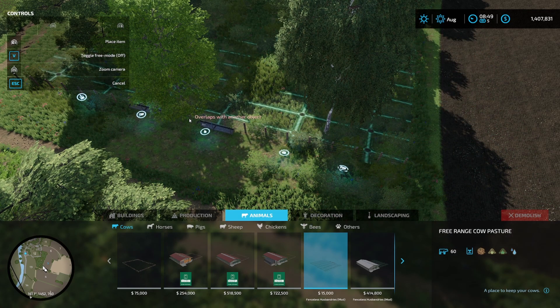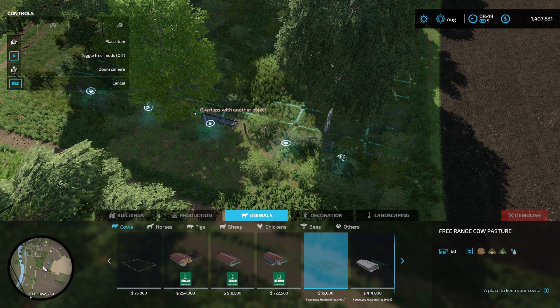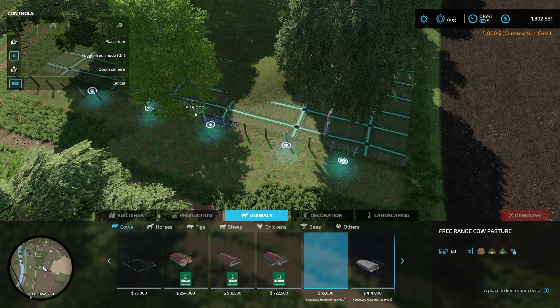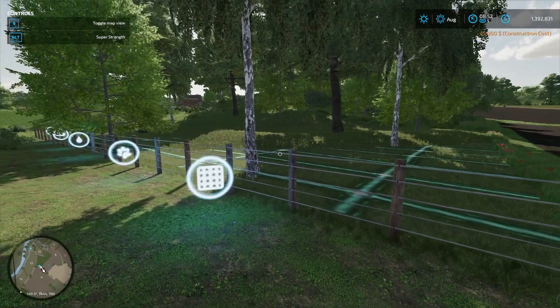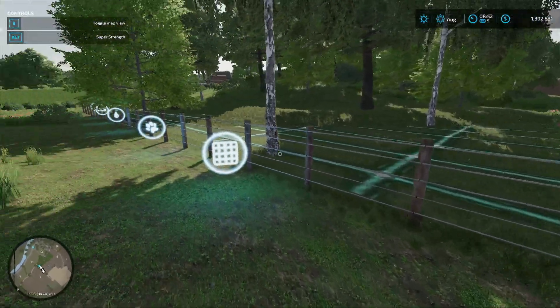When we go ahead and take our husbandry and try to position it, the first thing we notice is that if it's over the fence posts it'll lift up in the air, but as soon as we get on the other side it drops down — which helps guide us on where to position it. Once it's pretty much in position, we hit the V key to turn on free placement and put it down. Looking at it, the hill is very much intact, all the trees are still there, it's only taken out the bushes and replaced them with short grass — a pretty good result.